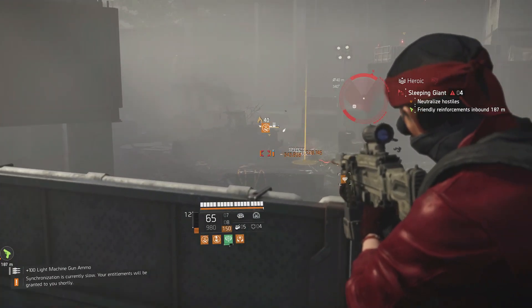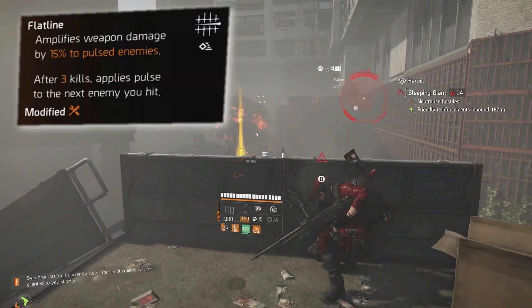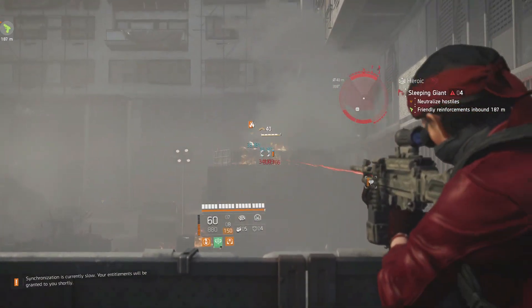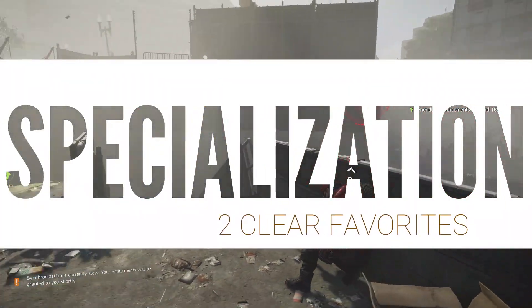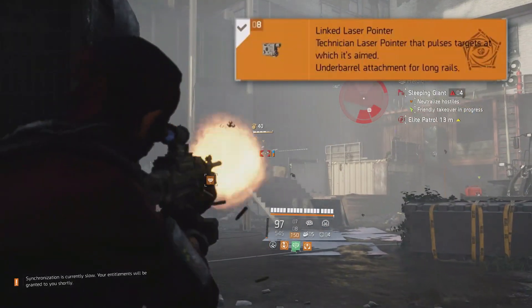Both are great options when playing team activities like Countdown. While most build guides used an exotic as their primary weapon, for those that didn't, Flatline was the clear winner for weapon talent due to its amplified damage being stronger than additive weapon damage. Given this, it's no surprise that the Technician specialization, which comes with the linked laser pointer needed for Flatline to work well, was very popular.